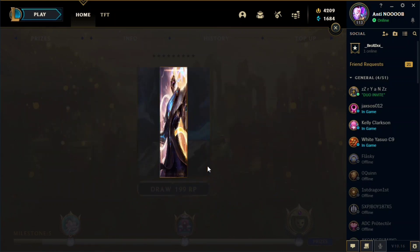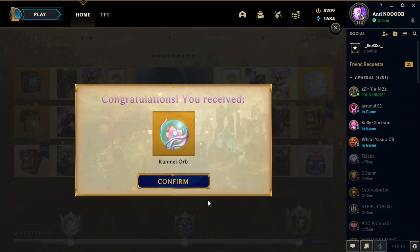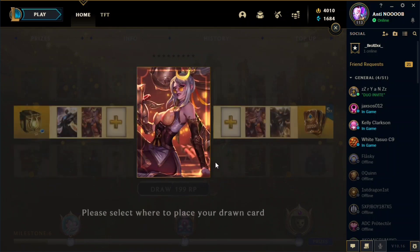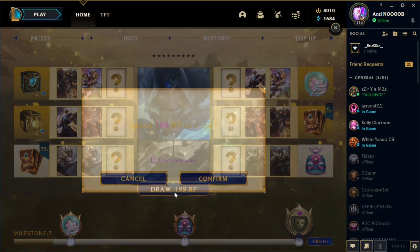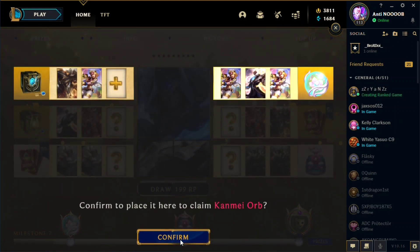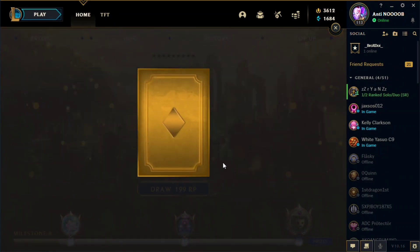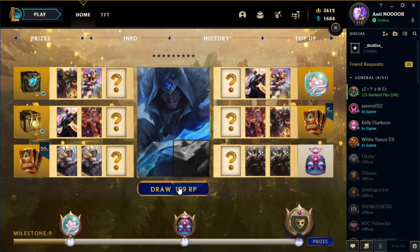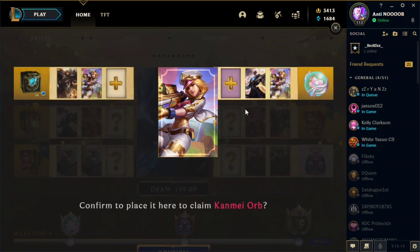Two more to go. By the way, another tip: if you already got the part of the puzzle and you are going to choose between two prizes, choose the better value in order to make your RP worth it.